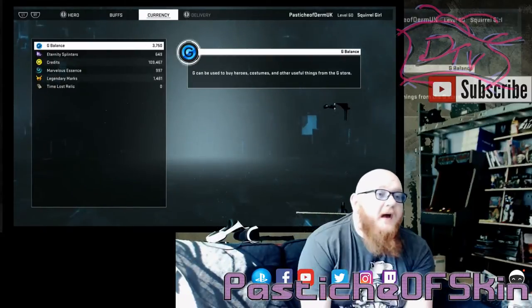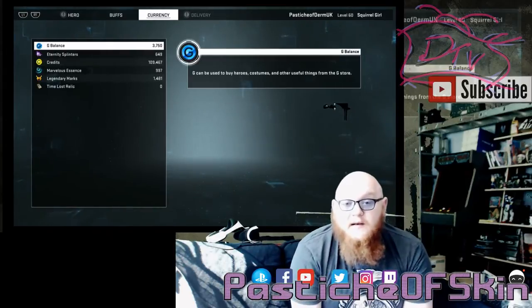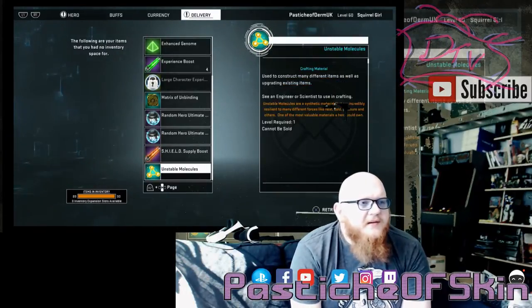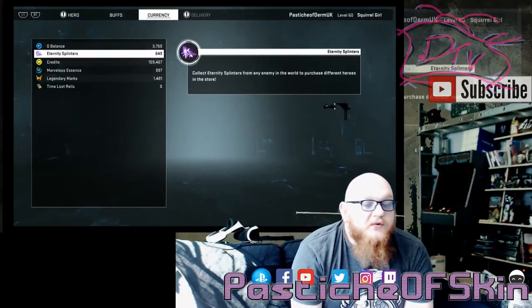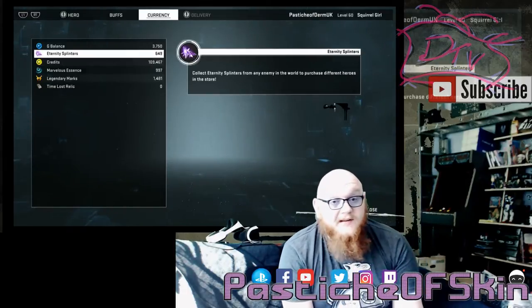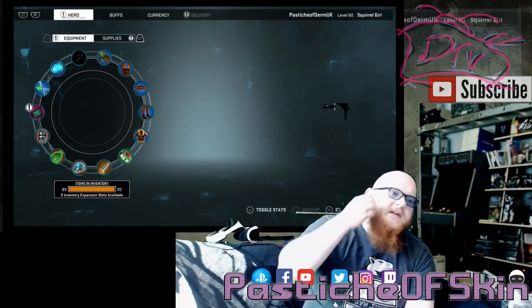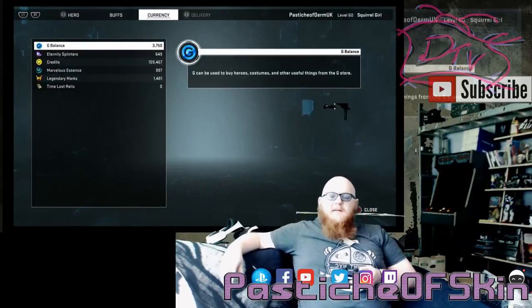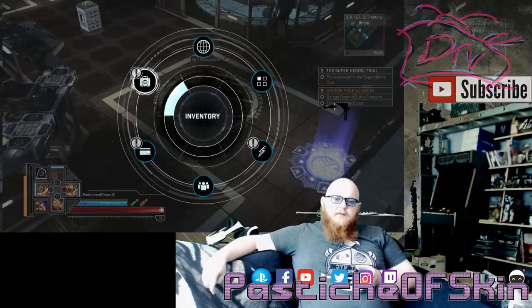Sorry for the momentary split — my squirrel girl's ears so I had to drop it in the middle and pick up again immediately. I was checking the delivery box that didn't fit in my pocket, which was a series of tokens, materials, and bits and pieces. Checking the currency on the account now: eternity splinters at 649 — those will go straight into any new characters released. I haven't heard from Gazillion about which characters are releasing or when. It's feeling a bit blah — I don't feel like there's an effort to throw more stuff at us quickly, but they probably want people to spend time with the existing content. I've been burning through it at a higher pace.